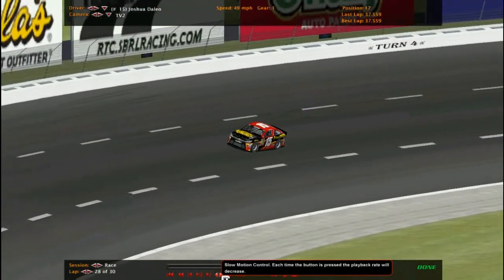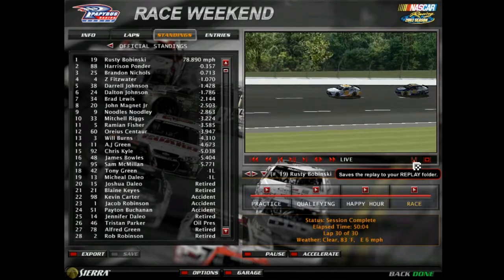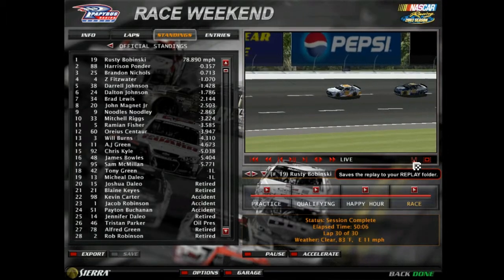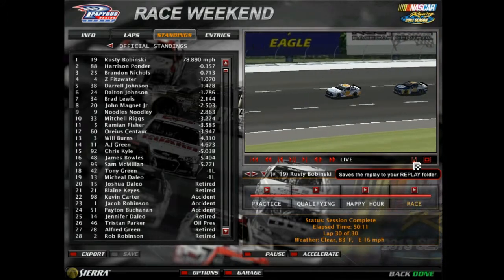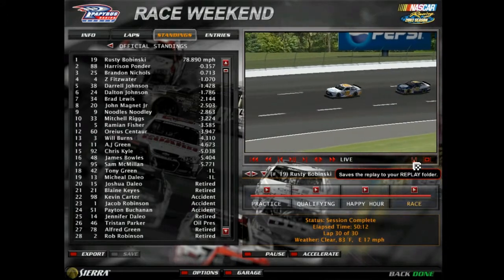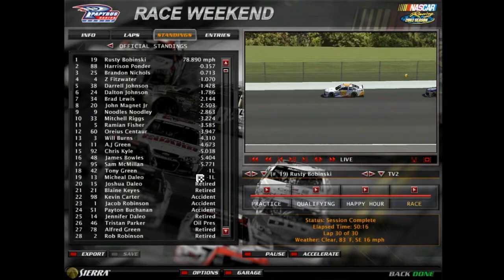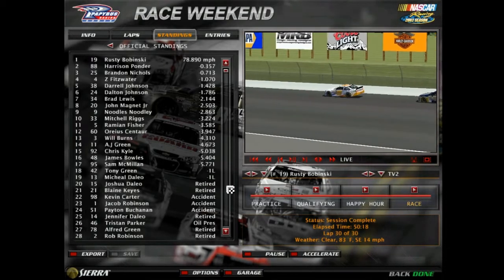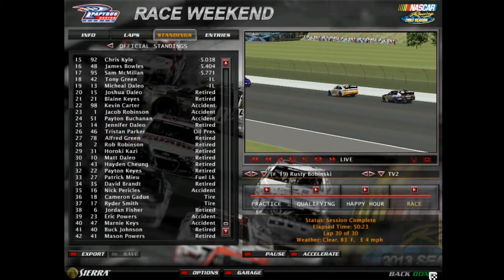Let's show you the race results. Rusty Bobninsky scores his second win of the season. Ponder second, third, Brandon Nicholas fourth, Daryl Johnson sixth, Dalton Johnson seventh, Brad Lewis eighth, John Magnus Jr. ninth, Newton tenth, and Mitchell Riggs rounding out your top ten. 19 drivers finish the race.